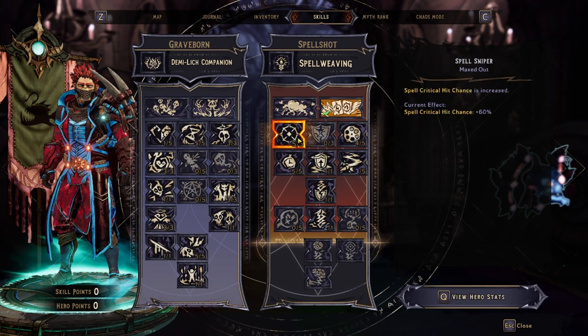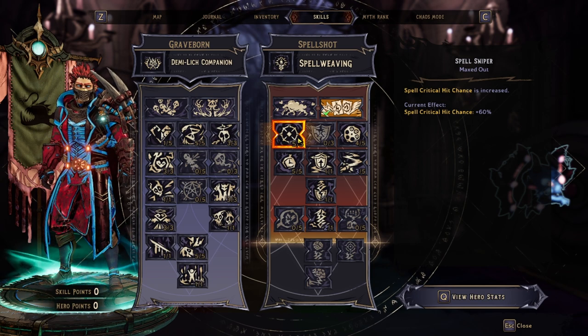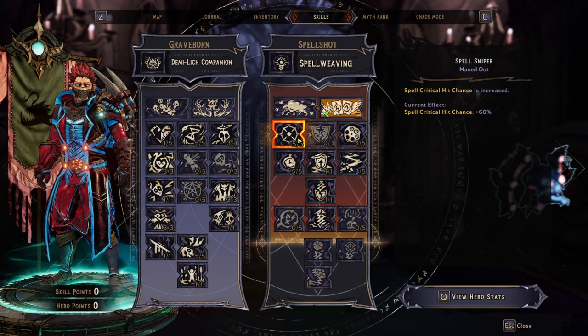Spell crit hit chance is increased by 60% — it's a no-brainer. We're casting a lot of spells, so let's get that crit as high as we can.